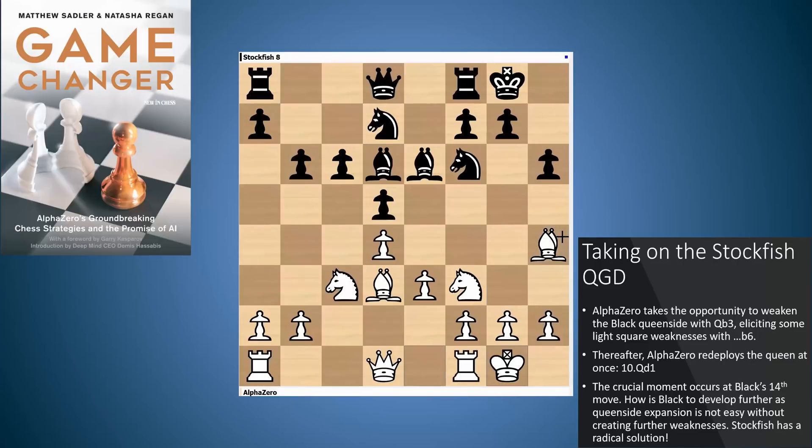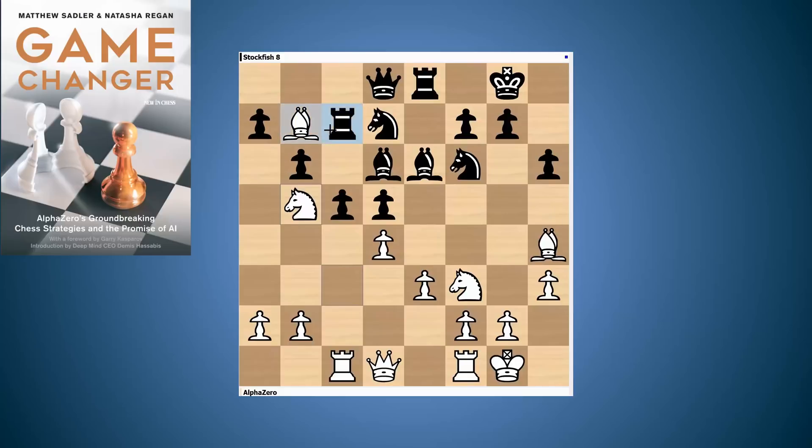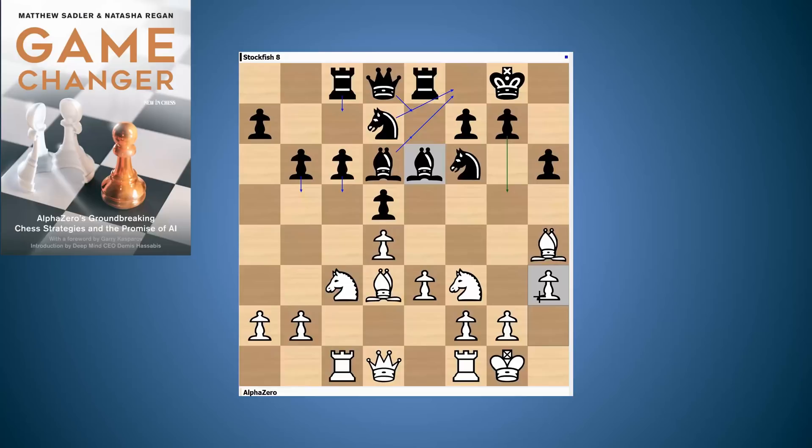Stockfish continued with its normal development: Rc8, Rc1, Re8, and then the move h3. This is a crucial moment now for Black. How is Black going to develop further? The queenside expansion is not going to be easy because Black will create further weaknesses with any queen move on the queenside. Stockfish comes up with a very radical solution. Just look at a typical move like c5 — White has got this unpleasant response, and it actually gets even worse: bishop b7, Rc7, and then knight b5. You can see all these light squares weakened by this move, and queen b3 suddenly turns out to be horrific for Black. So the straightforward move isn't there.